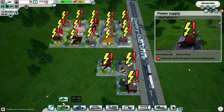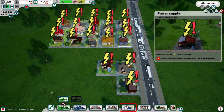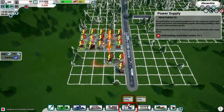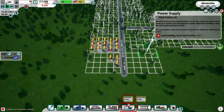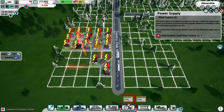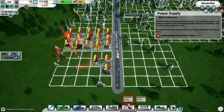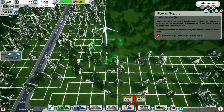Most buildings also need electricity. Let's select a small wind turbine from the building menu - it's under Energy. Wind turbines can be placed anywhere in the city - they don't need roads nearby and will supply buildings with power anyway. As I drag the turbine around, it lets me place it in some areas of the zoned space but not others - I'm not entirely sure why, but let's pop one down.